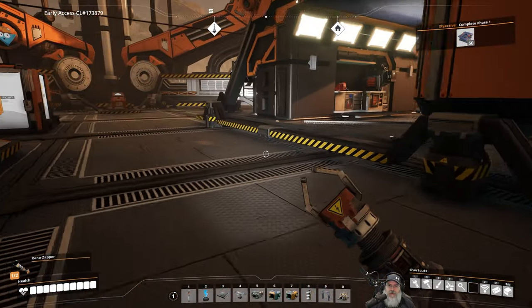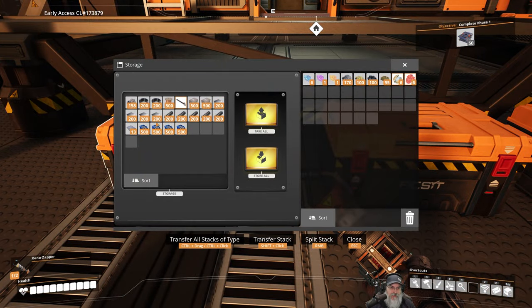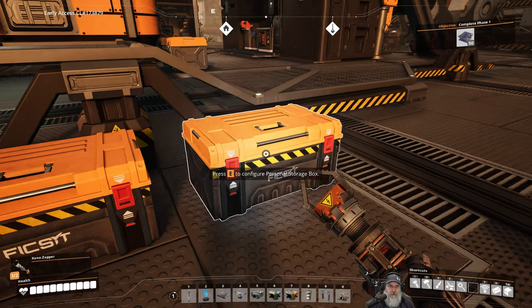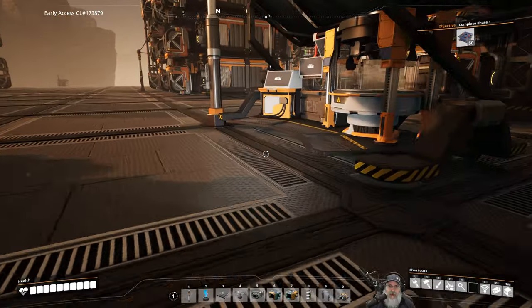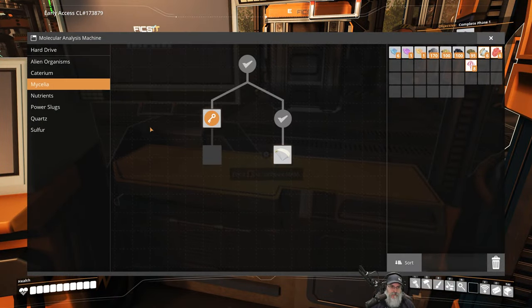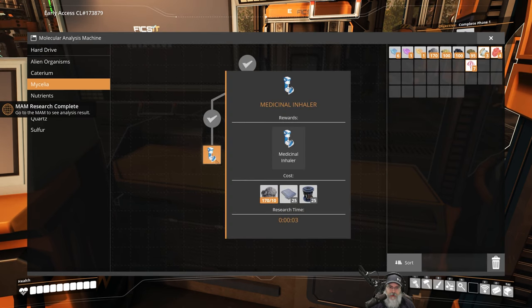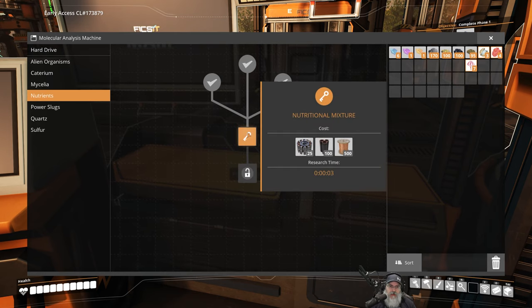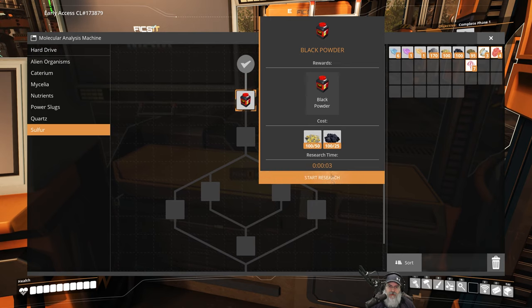This is medical properties - we should have all of that stuff. Let me grab these. I have some bacon - this is kind of my temporary drop-off chest. Now let's see if we can do that - it's only a three-second research. That opens up another way to get the medicinal inhaler, so there are two different ways to get it. We just need some rotors and plates for that.